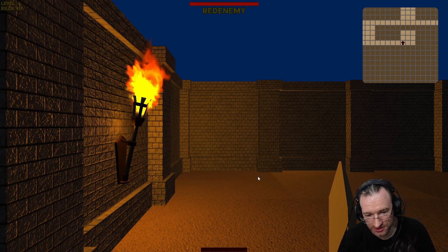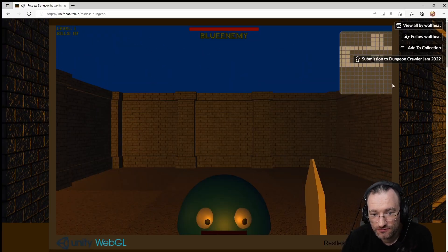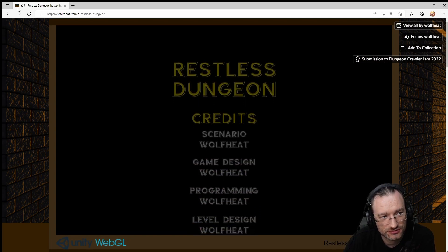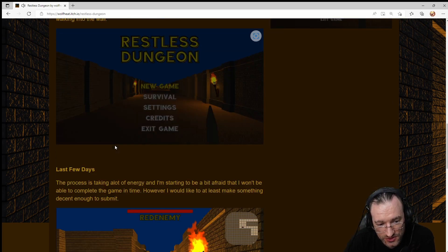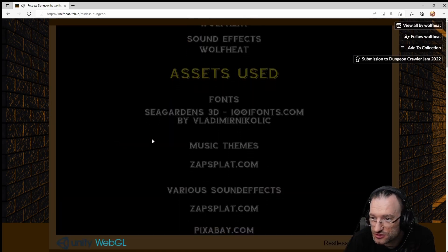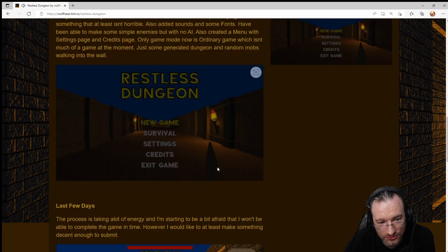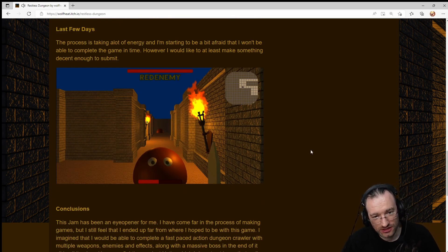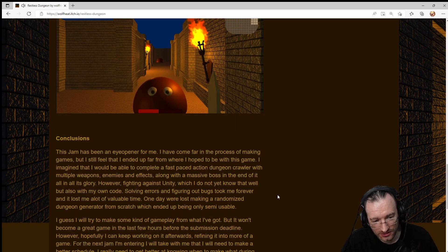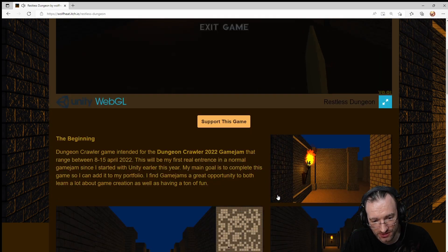Exiting the game didn't work that well, right? It's just looping — I mean, what's it supposed to do in a browser game? As he mentioned already, Wolfheat wasn't quite able to do what he intended. It's an unfinished project. I think I mentioned that in the beginning — the procedural dungeon generation is probably a bad idea unless you have it already set up. You can see there's actually a more interesting map here, which will actually get you stuck. This was probably just put together to have something to show.